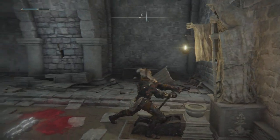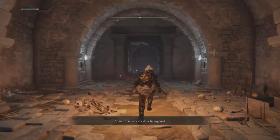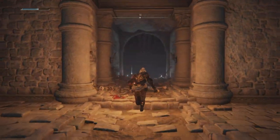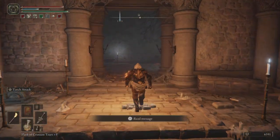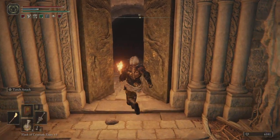As we know with these tombs, you need to pull a lever to open the main boss or locked area. So run all the way back through — all the guys have been defeated so it shouldn't be too difficult, or you can just die and respawn at the grace point — and then we're going to go into the Burial Watchdog fight.